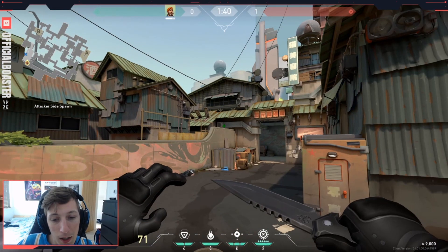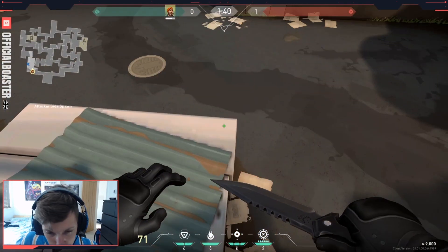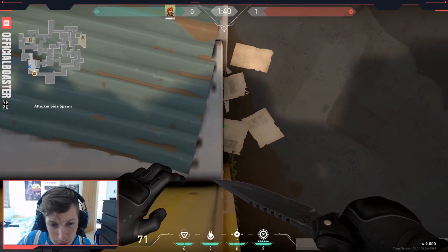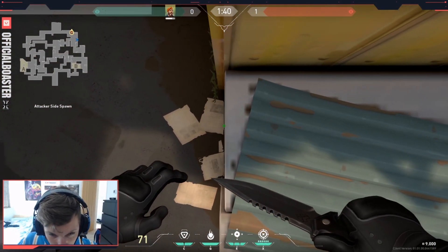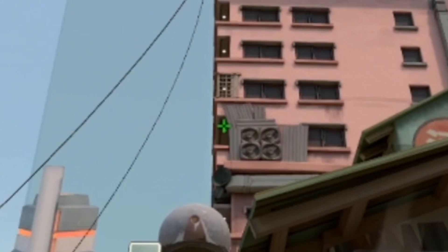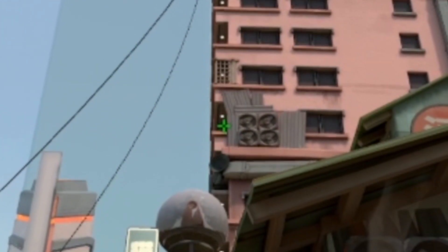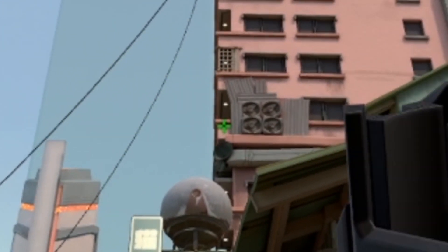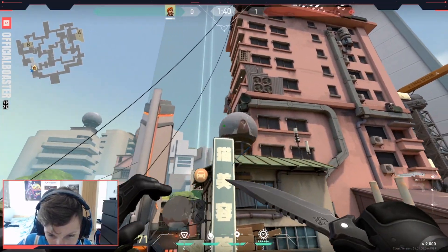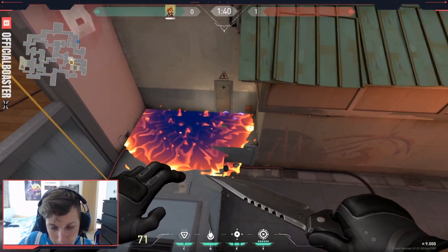Keep in mind a Cypher is going to be playing there, so if you're planning to do a B execute you have to clear his traps — or you have a Jett that can dash through them. You come here, line it up like so, and then aim at this shadow line on the balcony with the wooden bit, around dead center. It bounces through and boom — lands there.